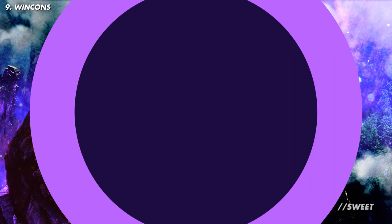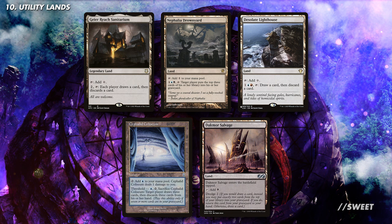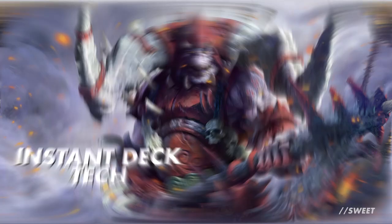Rounding off the video with some utility lands — as we're in three colours we can't run a super large amount, but there are still some solid options. I primarily want cards that add to the self-mill the deck has, with Geier Reach Sanitarium, Nephalia Drownyard, Desolate Lighthouse, Cephalid Colosseum, and Dakmor Salvage all being great free inclusions. The rest of your mana base will be very dependent on what you have available; we recently released a video with some advice on building a deck with a budget mana base which might be of help. Until next time, please like, share, and subscribe, and let us know in the comments if there are any commanders you'd like to see a deck tech on. Thank you very much for watching.